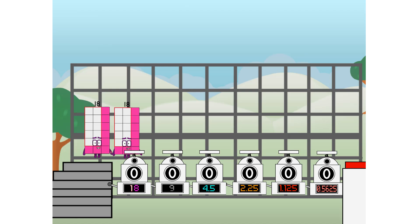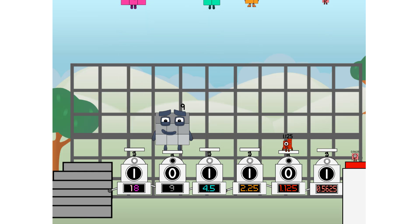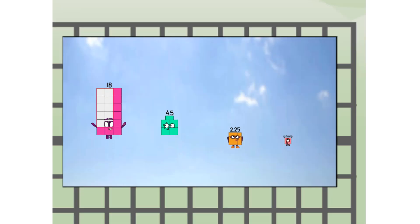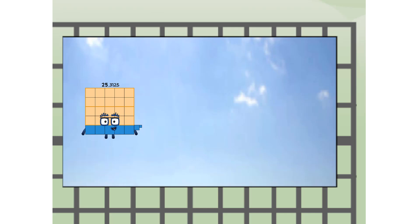First, I split in two: 18, and 9, and 4.5, and 2.25, and 1.125, and 0.5625, and 0.5625 more to press the big red button. Then you choose who's going up: one of me, and none of me, and one of me, and one of me, and one of me, and none of me, and one of me. Fire! 25.3125 way up high. Amazing.